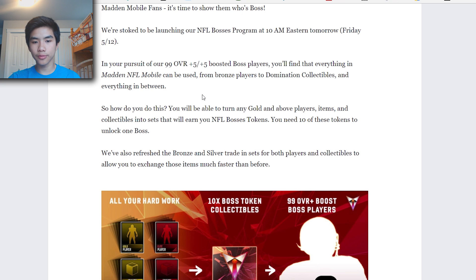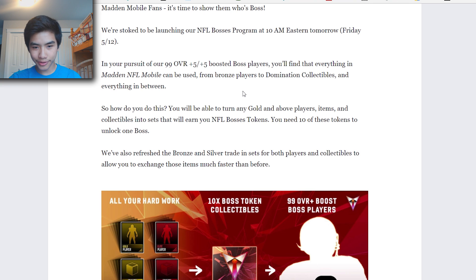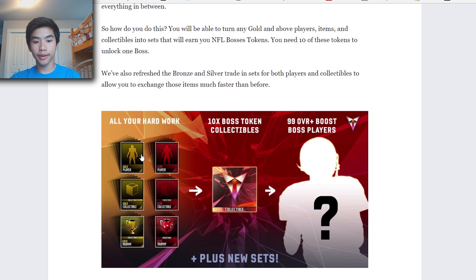Continuing on: everything in Madden NFL Mobile can be used, from bronze players to domination collectibles and everything in between. You'll be able to turn any gold and above players, items, and collectibles into sets that will earn you NFL Boss tokens. You need 10 of these tokens to unlock one boss.